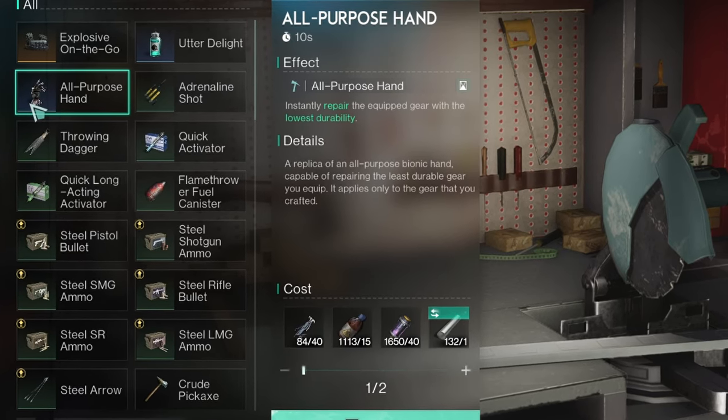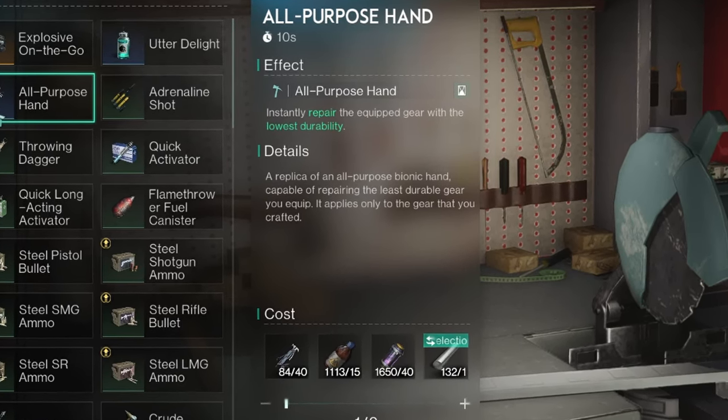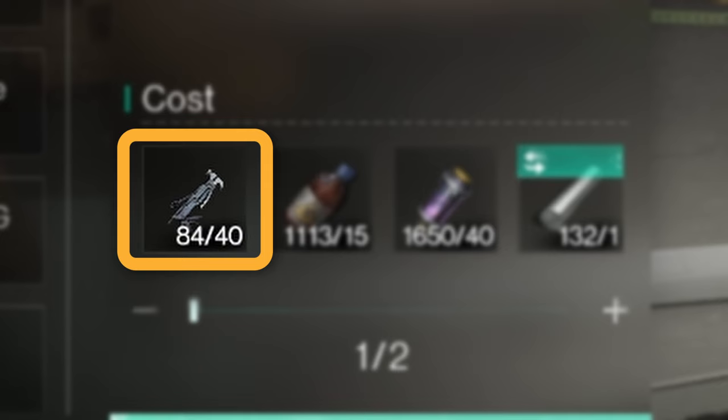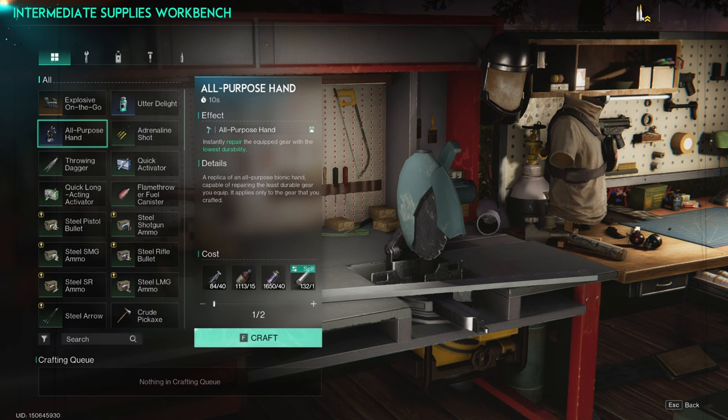It's a replica of the all-purpose bionic hand, capable of repairing the least durable gear you equip. It applies only to gear that you crafted. As you can see, each one takes 40 of the Universal Toolkit, and it does cost stardust, so be wary about using this Deviant.